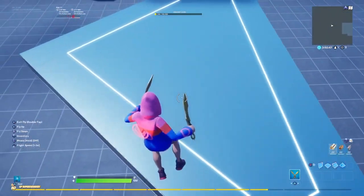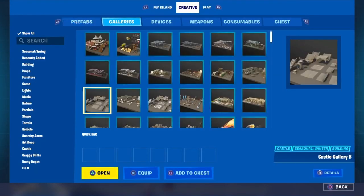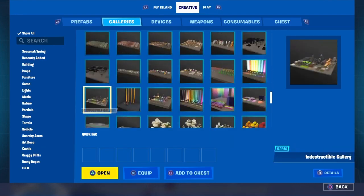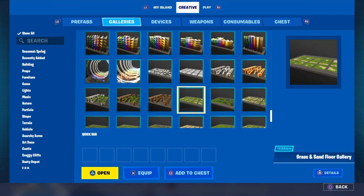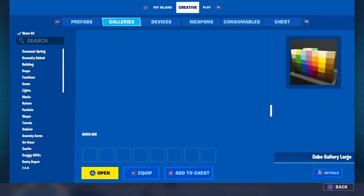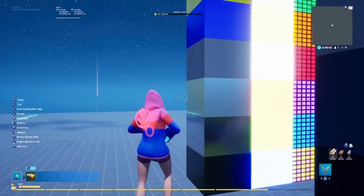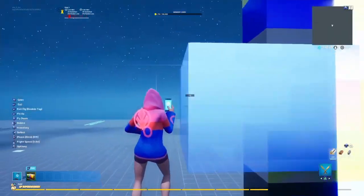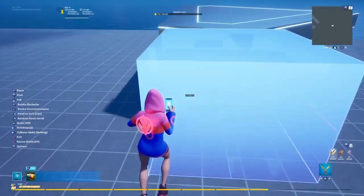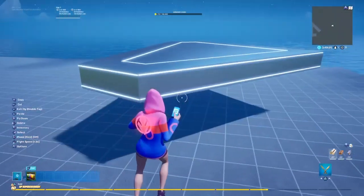To make this logo, I first went to my gallery and found the cube gallery — the large cube gallery. The reason we're using the cube gallery is because I really like the reflective block that they have. The block I used for this map is this block right here. I usually use this block or this block, but for the million logo I thought this block would make the most sense.